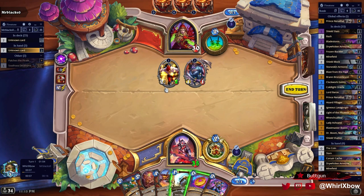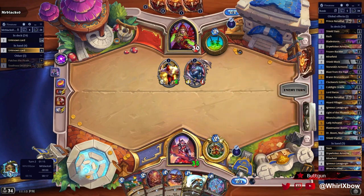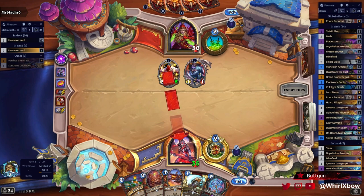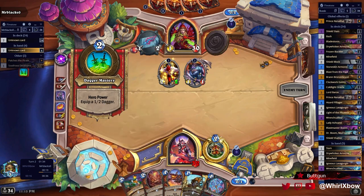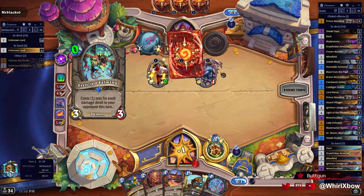If they coin this out, I don't get value out of it at all. Maybe he just plays a one-health dude or just hero powers — this way this gets more value and I have this buffed in hand. I'm assuming that these anomalies all favor aggro; this one favors aggro a lot. This is not fun.